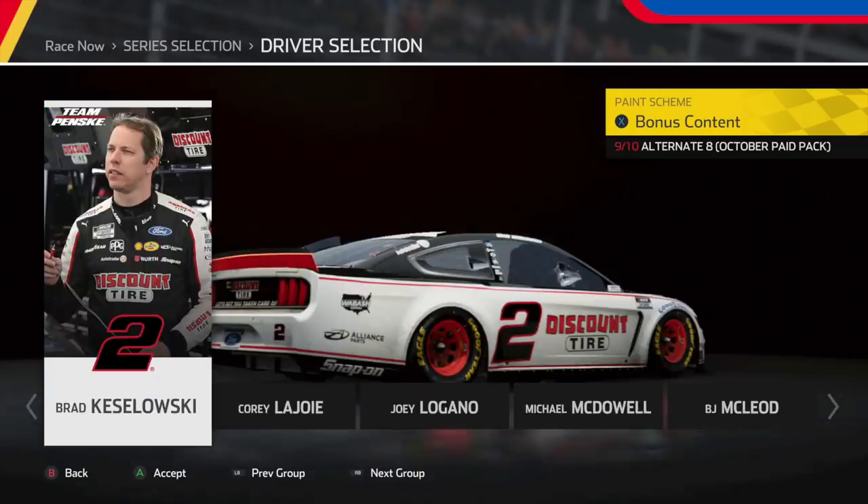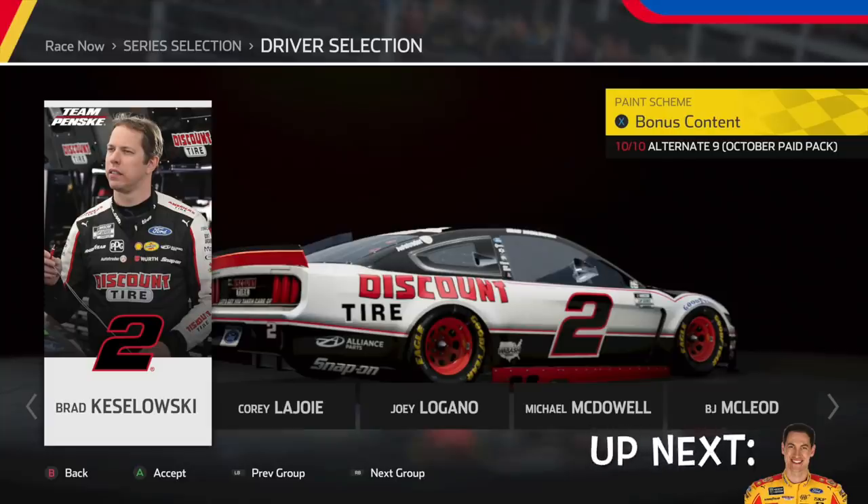Next, we have Brad Keselowski's All-Star scheme, and honestly it works really well. I don't know why I like it, but it just works — it's simple, it's beautiful. And then right after that, we have his throwback, which is now his primary for the playoffs. This is amazing — I hope they use this discount tire scheme next year.